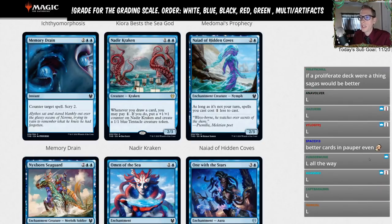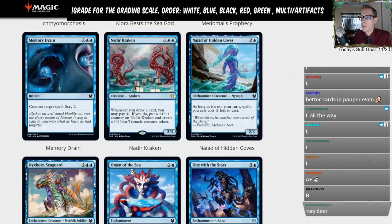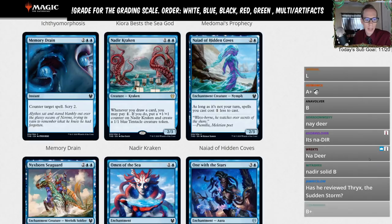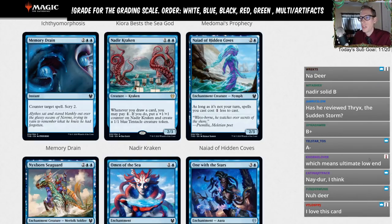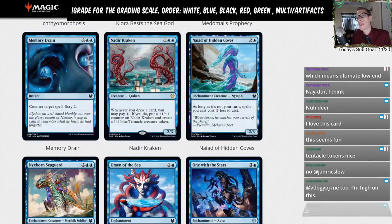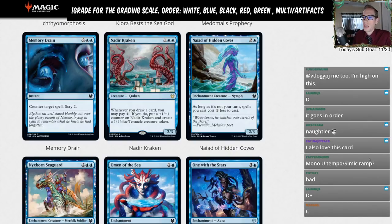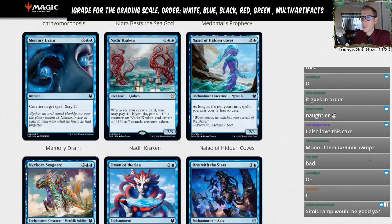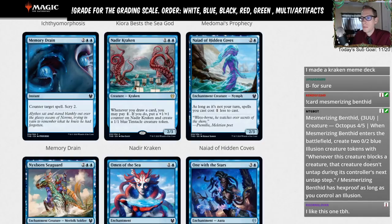Nadir Kraken — one blue blue for a 2/3. Whenever you draw a card, you may pay one — if you do, put a +1/+1 counter on Nadir Kraken and create a 1/1 tentacle token. So you play a three-mana 2/3 and each time you draw a card you can pay an extra mana to grow it and make a token. The art is really cool — that kraken in the background with the skyline. This card is good, but I think people have been overrating it.